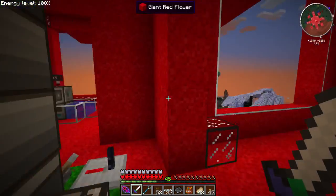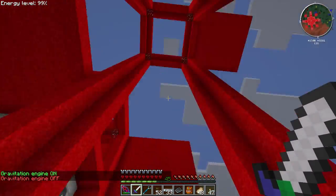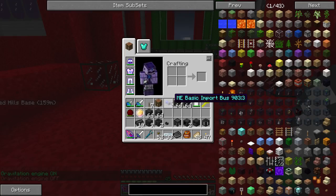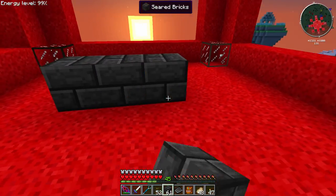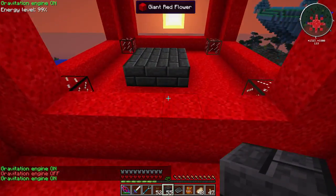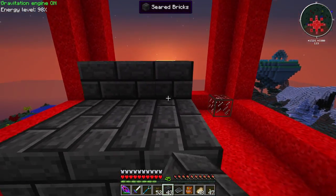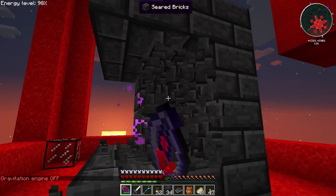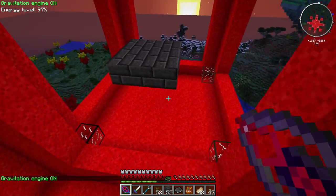I'm thinking we're going to do the smeltery in this really tall part of the flower, because smelteries can be super tall in case we need to add to it. I'll do it in this back area. I want it up a couple blocks and give plenty of walking space underneath - let's do about three blocks of walk space. Let's knock out the bottom base part.